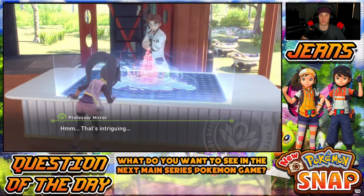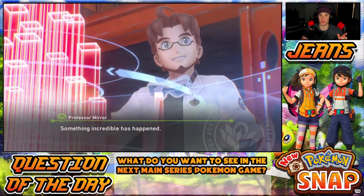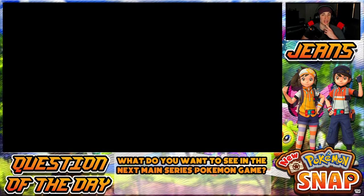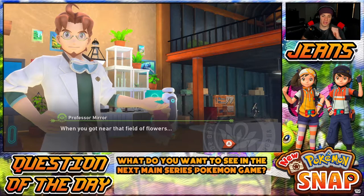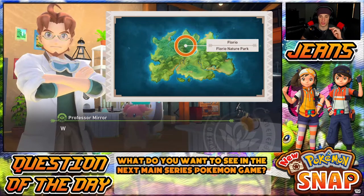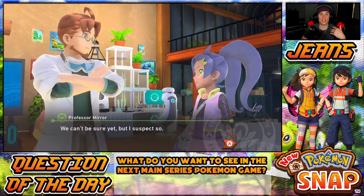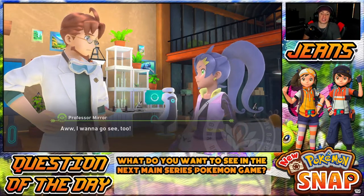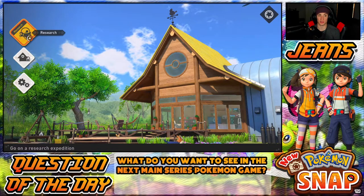There's a cutscene — that's a big part of this game too. Back to my question of the day — I would love to see cutscenes and voice acting like this in a new main series game. They did a phenomenal job, they get a round of applause. The professor is picking up an incredibly strong energy near the field of flowers, suggesting something is there — possibly an Illumina Pokemon. But wait, I took a picture of one already! Why are you guys discussing this?